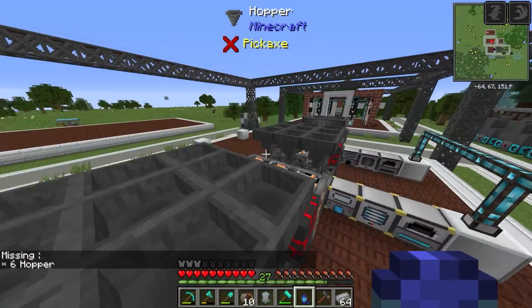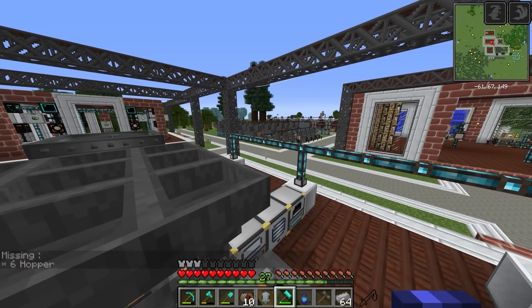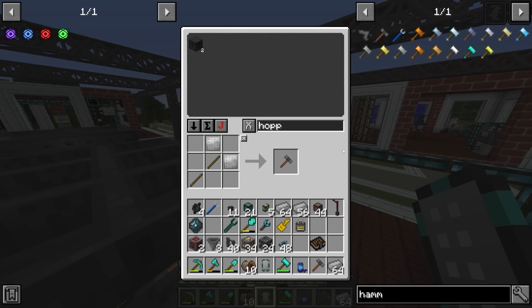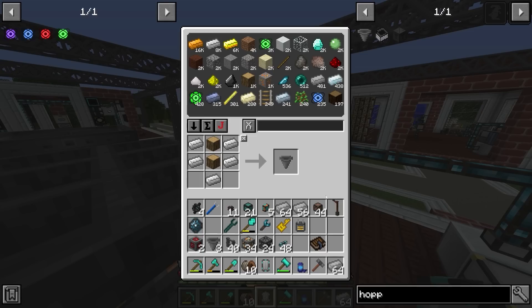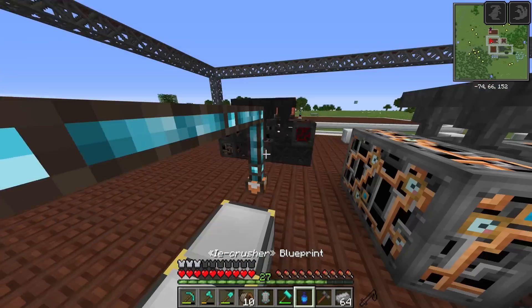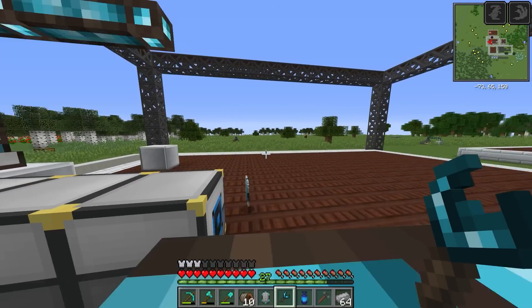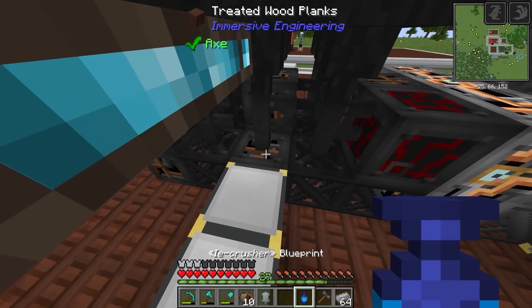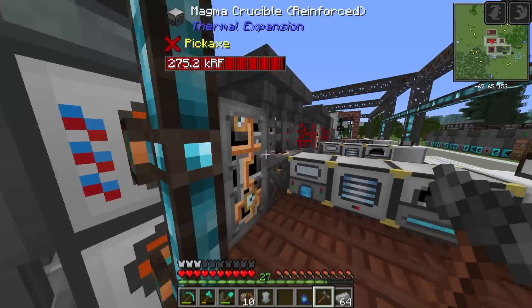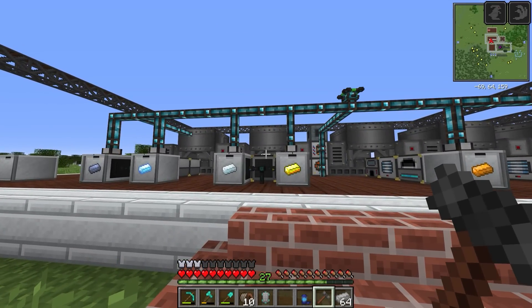Now doing that four more times. We're missing six hoppers — I made 30 hoppers but we need nine per crusher, so nine times five is 45, not 30. I had a few hoppers in my inventory which is why I miscounted. We need 18 more. After crafting those and resetting, all five crushers now fit very snugly along the line, ready to receive ores to process.